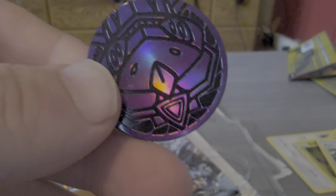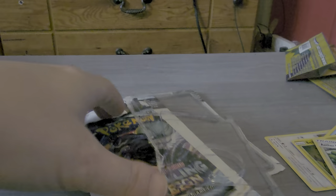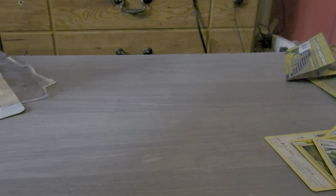We have this coin right here — Jirachi. We have a holographic Pangoro with Stampede and Strike Back. Then we have an actual code card, and this.